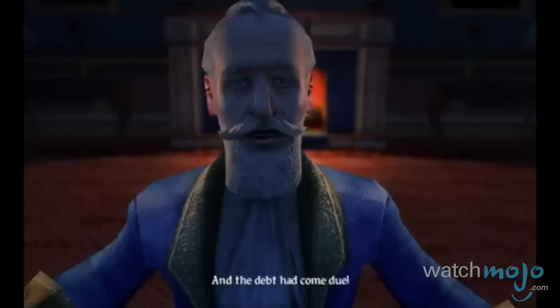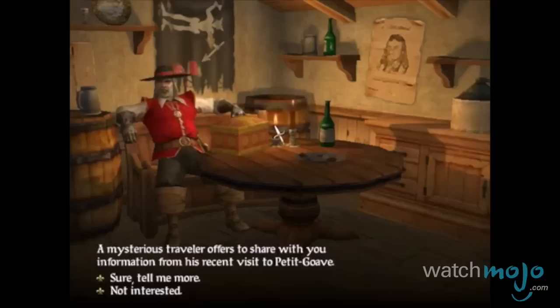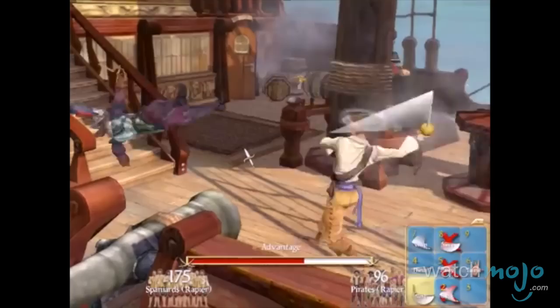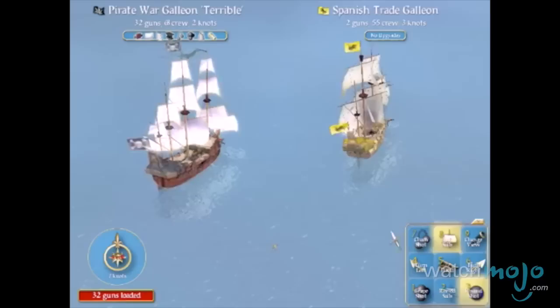A remake of the 1987 game of the same name, this version places you in the role of a nobleman turned privateer, after their family is taken captive by the dastardly Marquis. Despite being a revenge tale of sorts, the game never depends on grim and gritty storytelling. Instead, it's a joyful blend of ship sailing, sword duels, ballroom dancing, treasure hunting, and ship-to-ship combat that embraces the romantic side of a pirate's life.